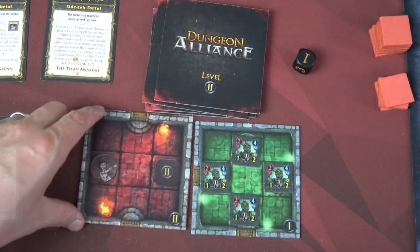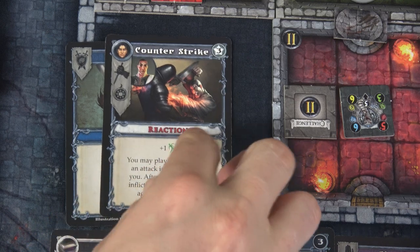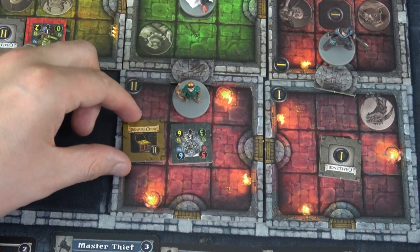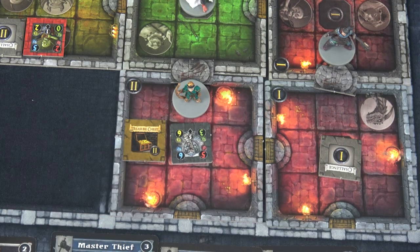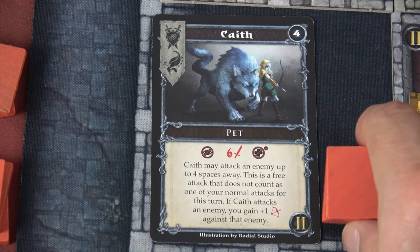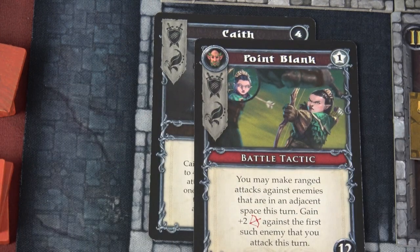Mirabelle is going to move one, two, three, four, and then unlock this locked door. In order to guarantee opening that door, she has to spend movement equal to one plus the dungeon level. She's used four movement, with three left — she'll spend all three to guarantee unlocking the room with the Naga enemy. The Naga has five attack, three dodge, six move, and six health. It is an opportunist — the Naga always attempts to attack its target from the back, getting plus three attack, and the target cannot benefit from reactions. We have another level two tile — a Necromancer and a level two challenge token.